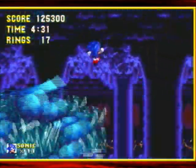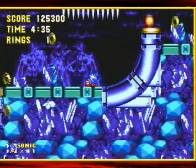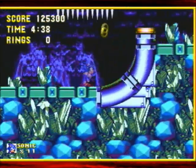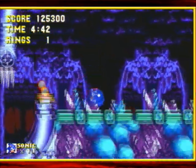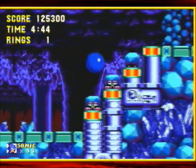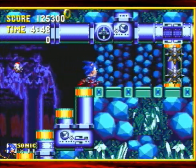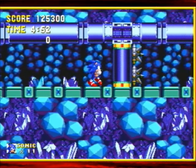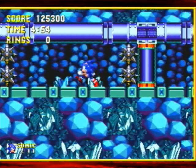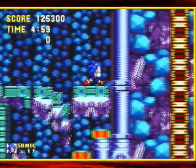I know I did miss one in Mushroom Hill Zone that I could have gone after very easily. I'm so used to having a fire shield that I don't really worry about that section. Just like in Sonic 1 with these pillars, it'll rotate the spikes around — just wait for the spikes to be on the other side of the pillars and you should be able to make it through.